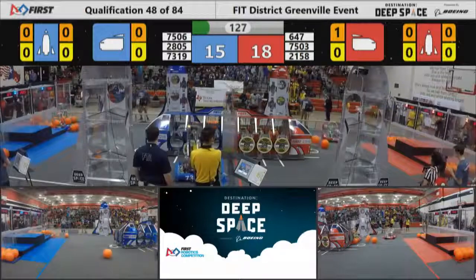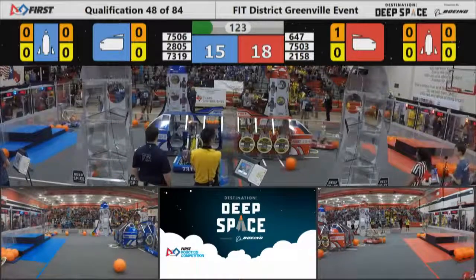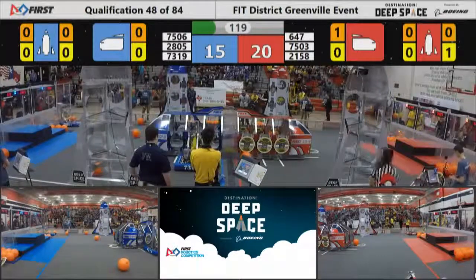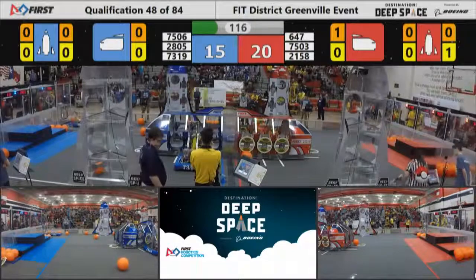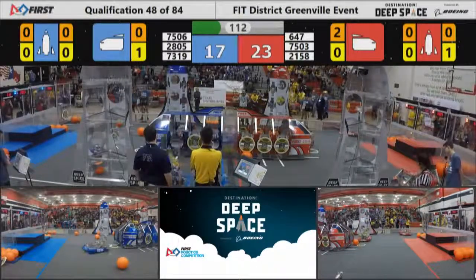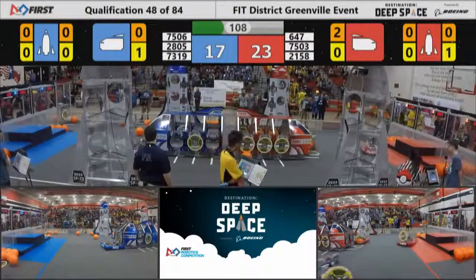Here comes 3073 — 1-Up from Garland — trying to stick that hatch panel on the far side of the blue alliance's cargo ship. Looks like they have it stuck on. Austin Cans getting a shot into the near side of the red alliance's cargo ship — red now leads 23 to 17.